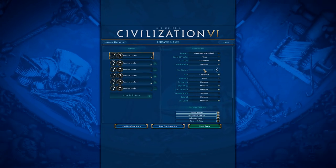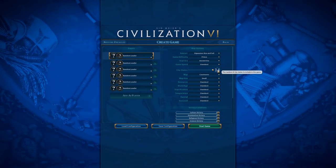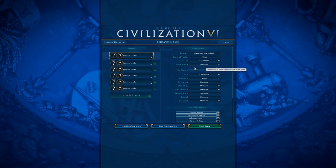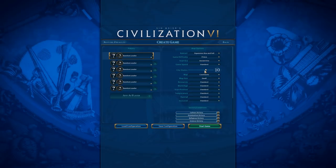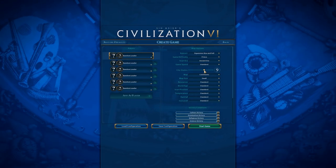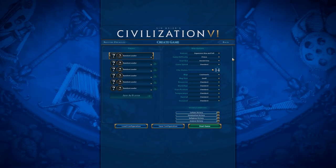For City States, I would highly recommend turning this up to maximum for one reason: the AI is so aggressive towards City States that they'll take so many of them that I try to put as many in the game as possible so there are at least some left by the time I can meet them. If you leave it on Standard, the AI will just take all the City States, which isn't fun.